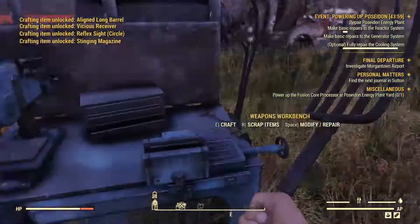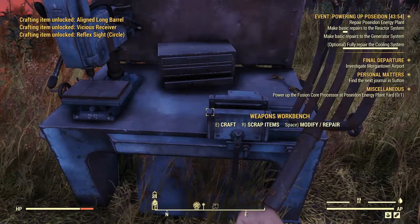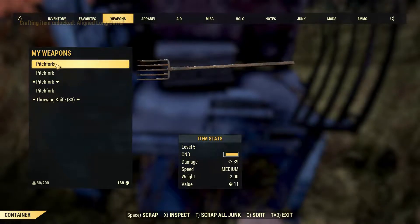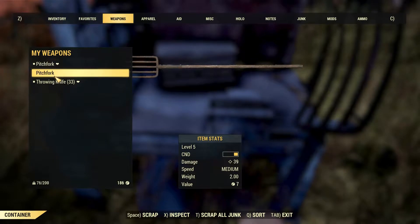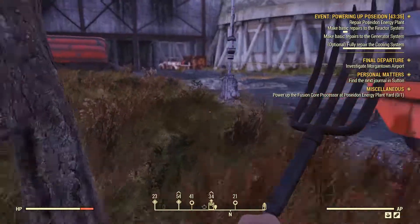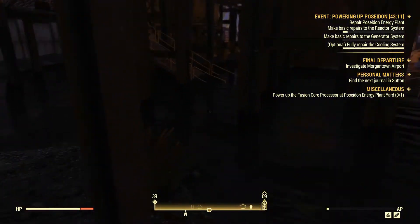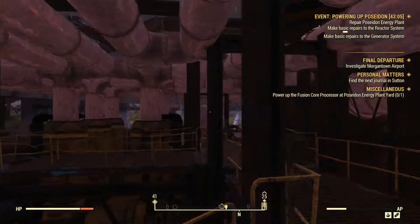We refavorited our pitchfork to the new one that's slightly better as far as overall durability. And now we are going to scrap all of the other pitchforks and, fingers crossed, we will get the modification for this. Didn't get it. Now we are going to run over here and get the other cooling tower finished. We got 43 minutes left on the quest — should have plenty of time, even if the game goofs up like it did in my dry run. So let's see if we can get this finished.